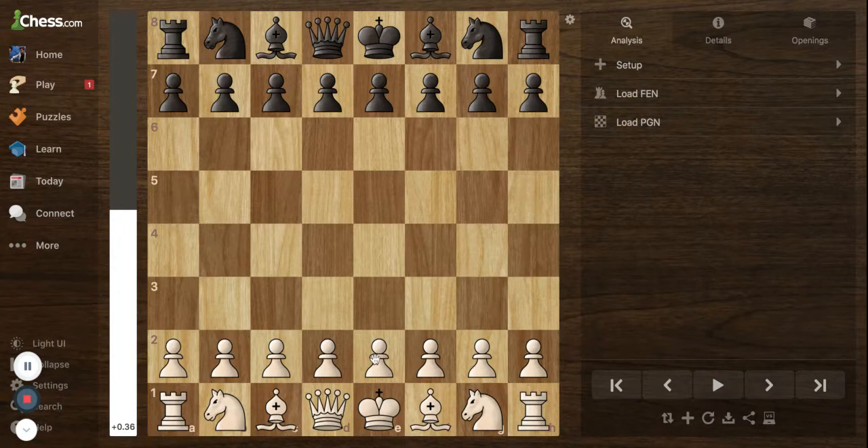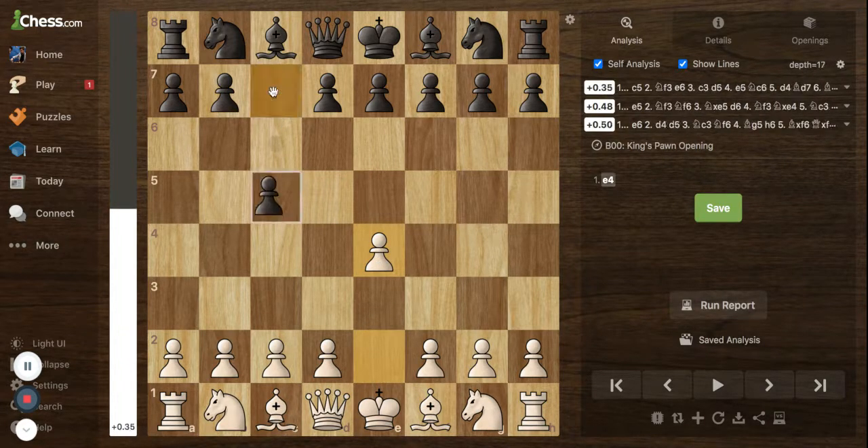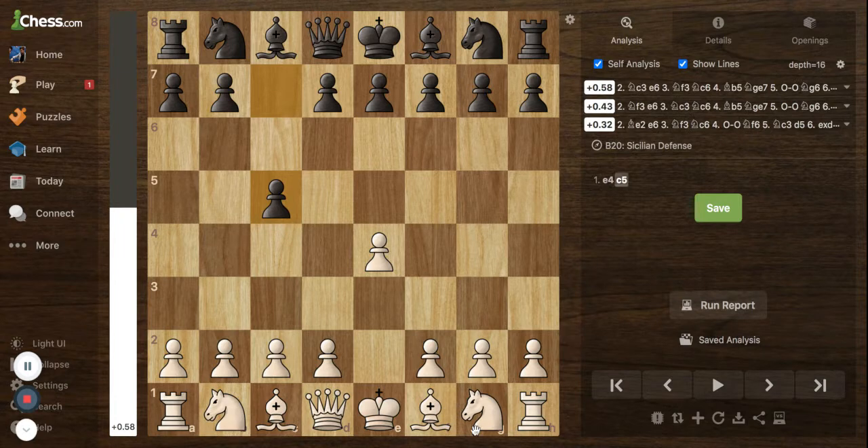Welcome back to my channel guys. Today we'll be looking at the Sicilian defense — a very nice play from black where most opponents play this. It goes black plays c5 to counter e4. So white plays e4, black replies with c5. This is the Sicilian defense.